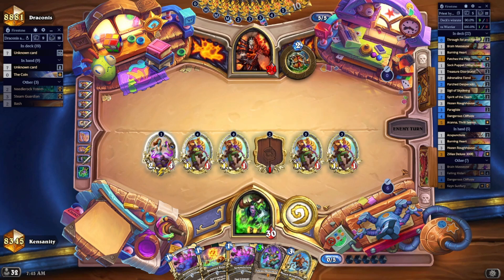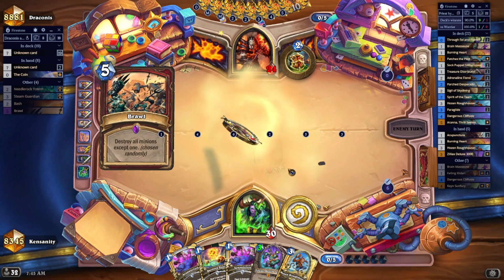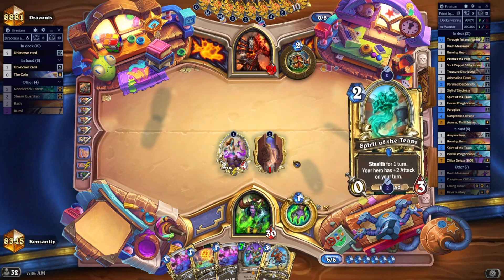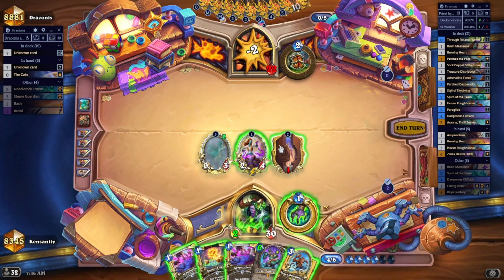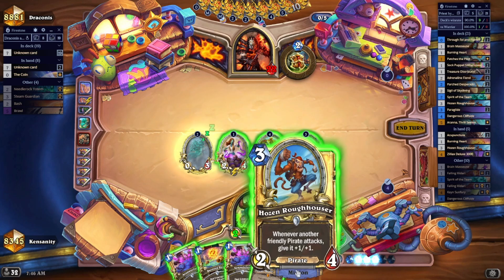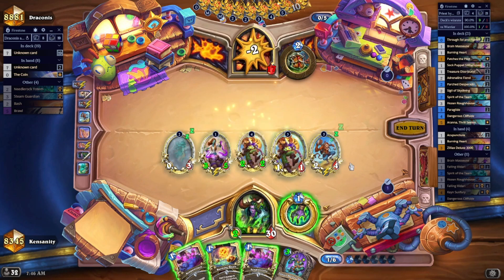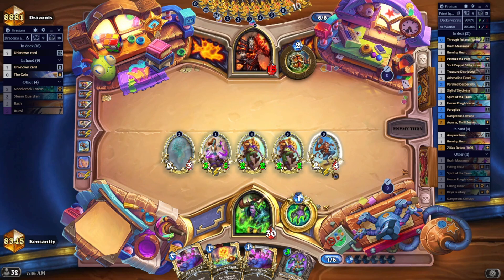My opponent wants to clear it — he's going to try to clear it. He has to, because this represents too many problems if he waits one turn. So he chooses Brawl, and obviously he doesn't want to use a Brawl there but he's forced to. Now I can play the combination of Spirit of the Team, activate it, then play Hosen Ruffhauser — this will add another 3 damage to the board, so 7 damage total, putting him at 15. I misplayed here; I should have used that one more mana for one more additional attack on my hero power.